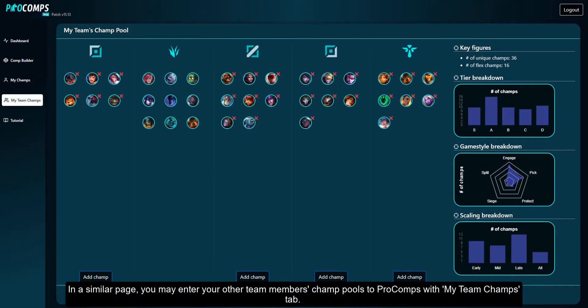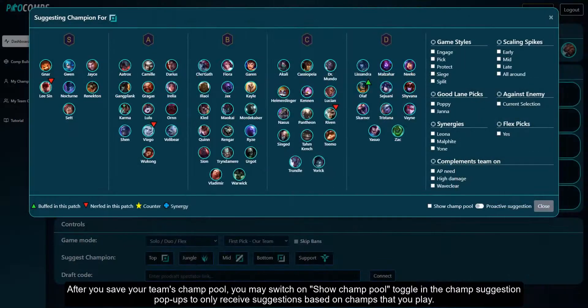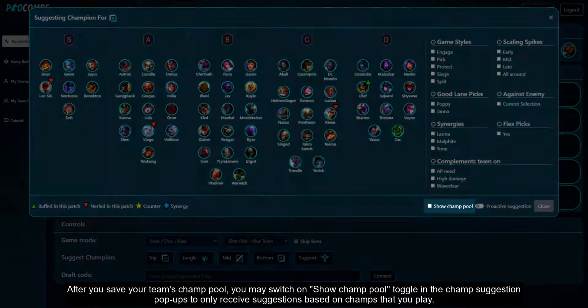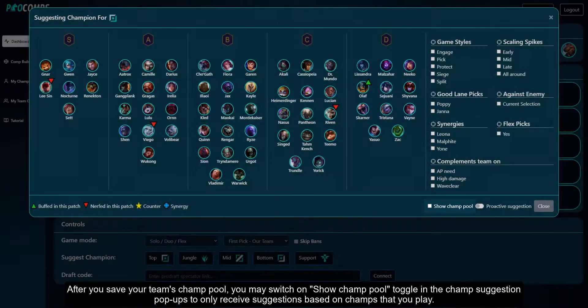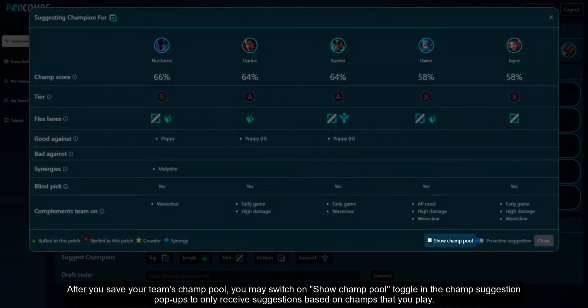In a similar page you may enter your other team members' champ pools with the my team champs tab. In this screen you may select which laner you are within the specific team and manually enter the champ pool of your team members. After you save your team's champ pool you may observe the statistics on what type of a champ pool you have with your team on the right hand side, and switch on the show champ pool toggle in the champ suggestion pop-ups to only receive suggestions based on champs that you play.